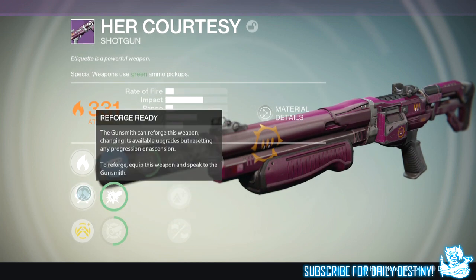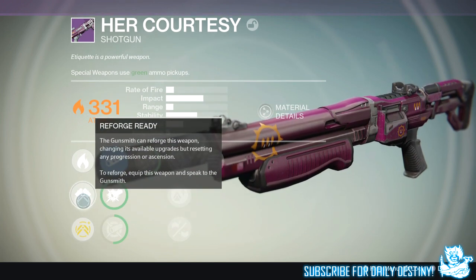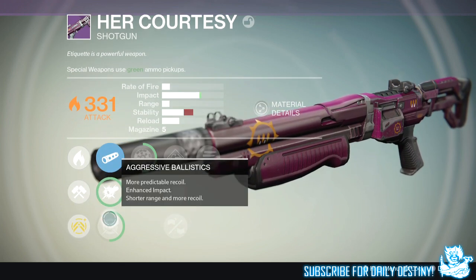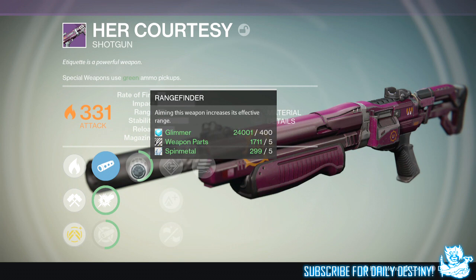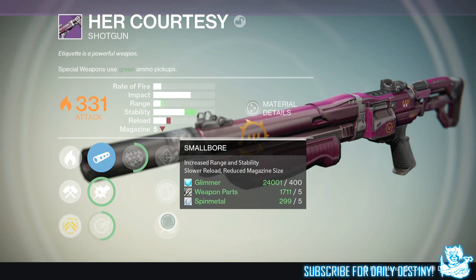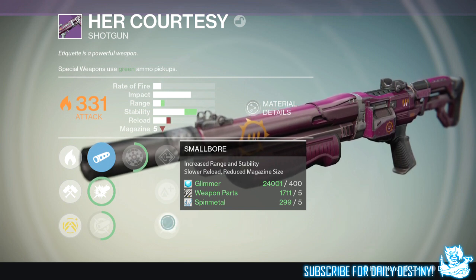It's a solar 331 attack weapon. I can ascend it and reforge it at the gunsmith at any time, but I'm not going to do that because it's got quite decent mods. We have smooth ballistics, CQB ballistics, and aggressive ballistics which increase impact. We then have rangefinder — aiming this weapon increases its effective range. We also have flared magwell, lightweight, and smallbore — increased range and stability, slow reload, reduced magazine size.